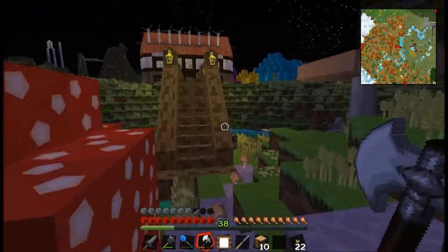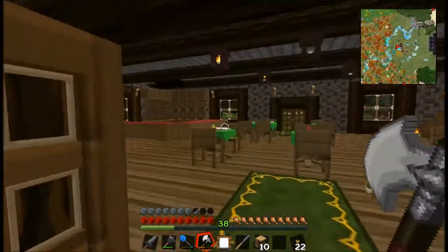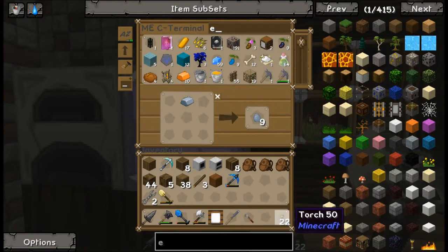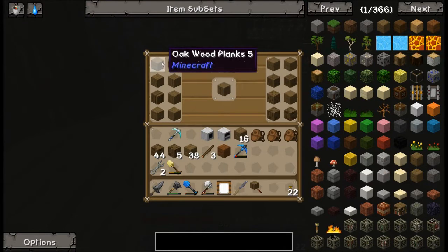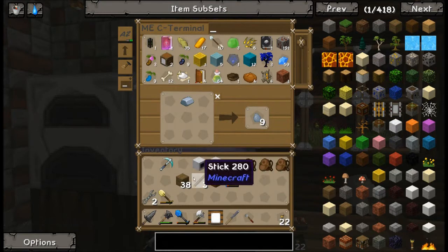I don't mind if you borrow stuff but I hate it if you take my useful stuff. I might have lost it myself, so I might be blaming. You see up there? My shift-clicking genius wasted a ton of material - I mean, I have a lot of windmills now, but I wasted a ton of material. Let's make one of these chisels and un-chisel all that wood. There also shouldn't be taking extra slots on a computer then. Put all that wood back in.